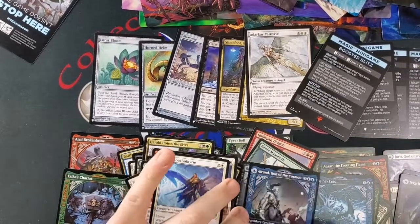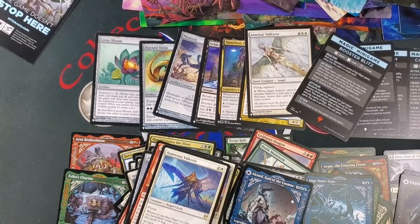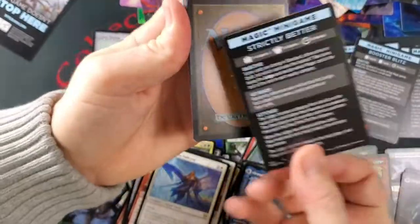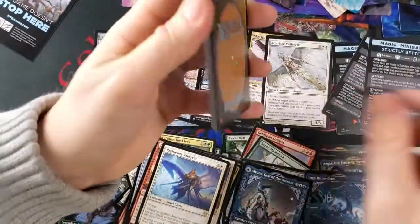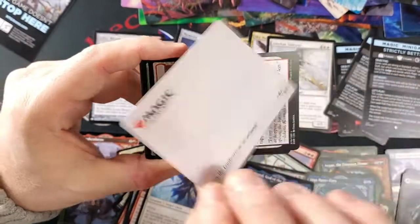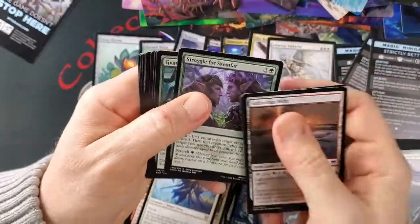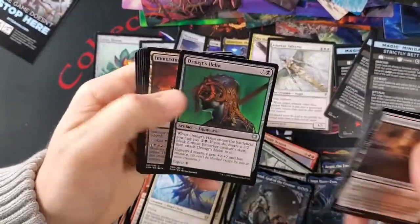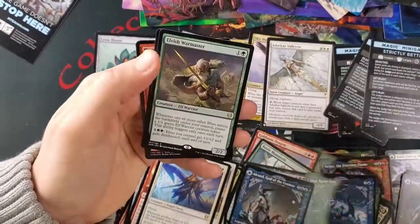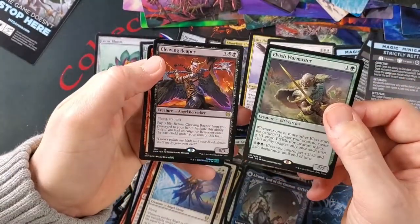We need a good list card or a mythic — that's the fifth one. Maybe you get all of them in every box. Who's that? It's a god? Finn — is he a god? Nope. Not uncommon. Jogger's Helm. Innersturm. Calder's Port. Elvish Warmaster. Still not bad.